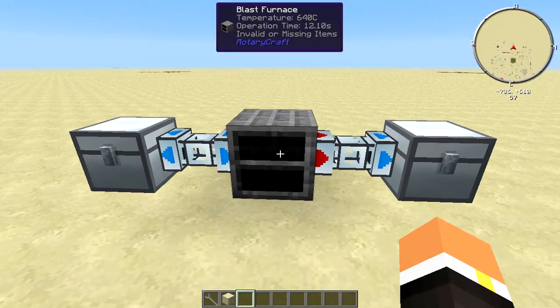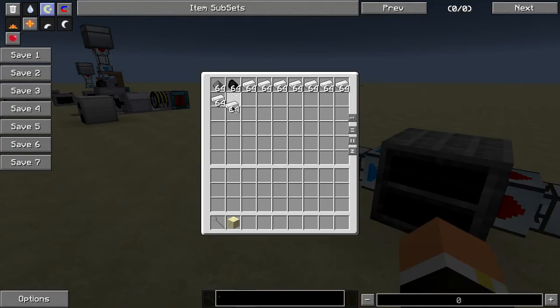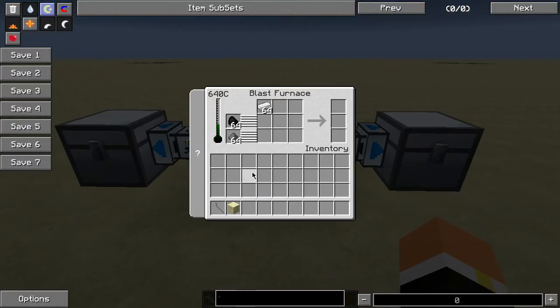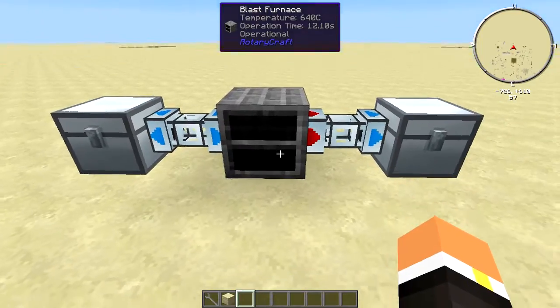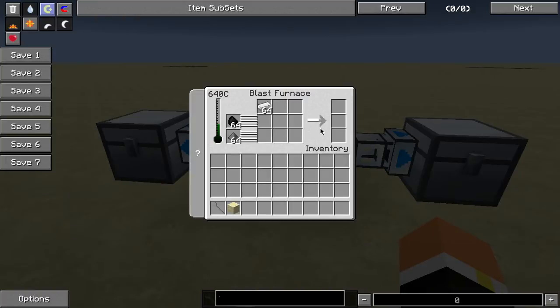You can also see that it says invalid or missing items, and that's because we only have coal and gunpowder in here — we don't have any iron. If we go ahead and grab some iron real quick and throw that in there, you can see that the progress bar is going to start going, and you can see on the Waila tooltip that it's operational.